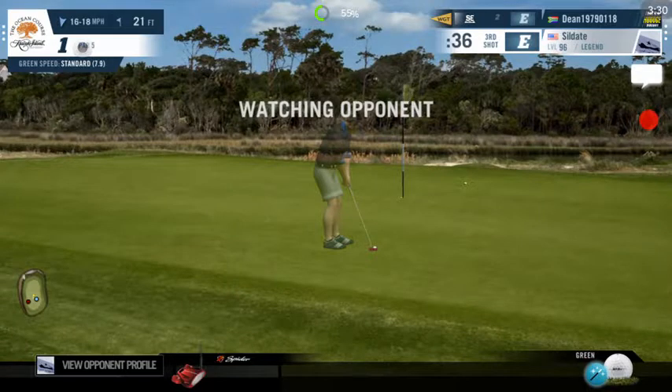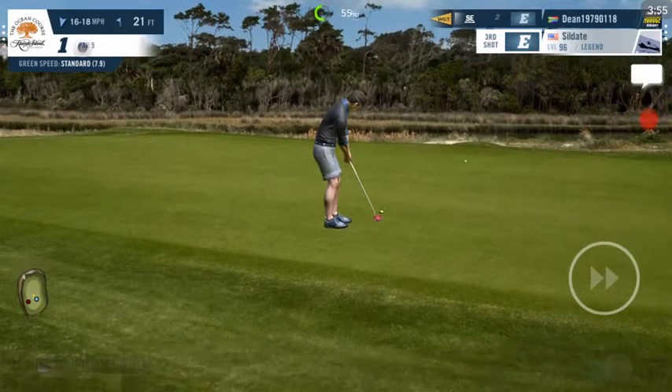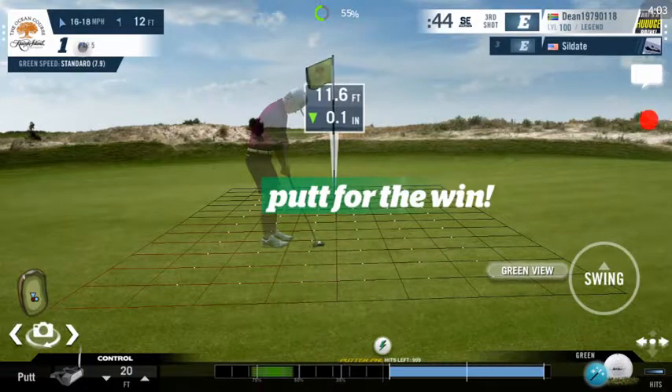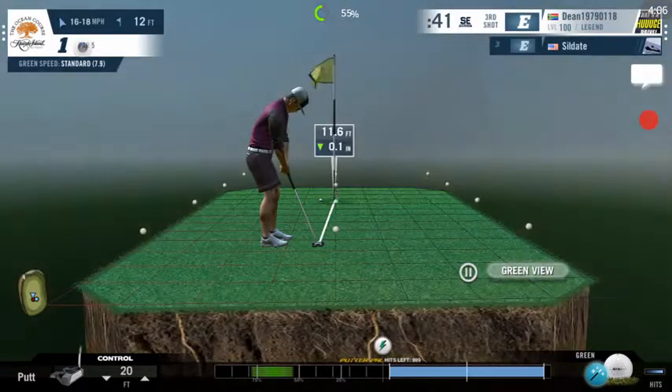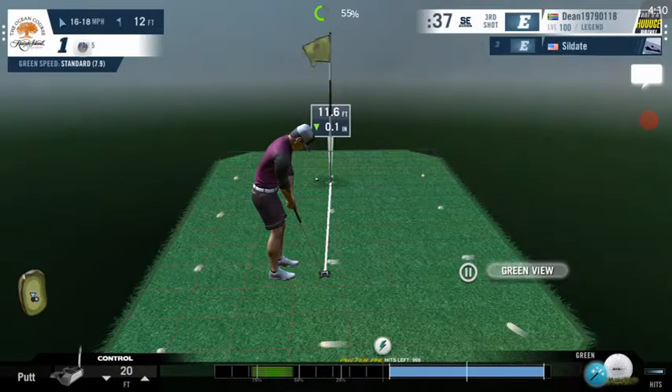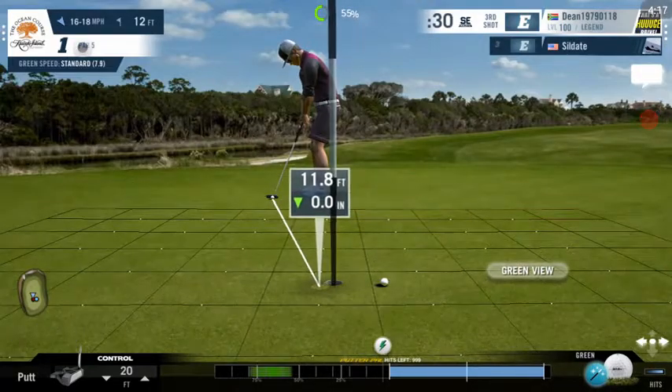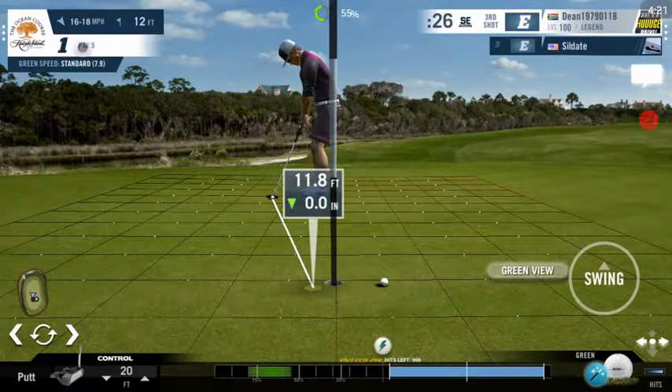Now we're both putting for eagles. He's going to miss it to the right. I have a chance to win. It looks like a fairly straight putt — looking at the slope of the green, it's definitely right to left, but not much. It's almost a dead straight putt, so I'm confident I will sink this by aiming just outside the right edge and letting the ball drift back into the hole.